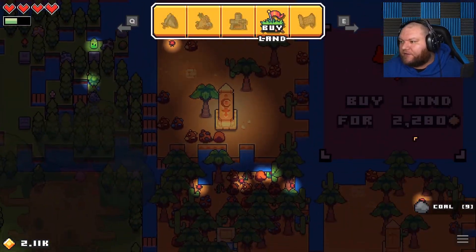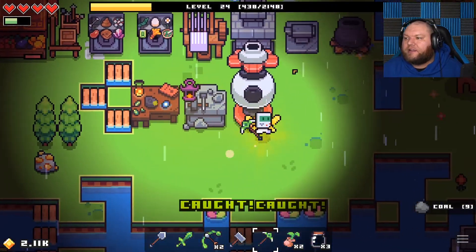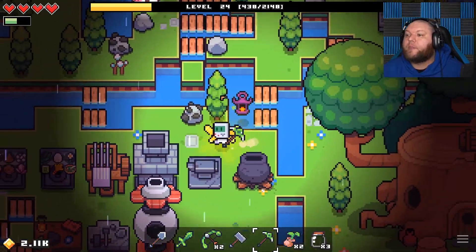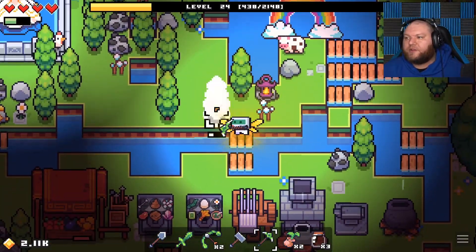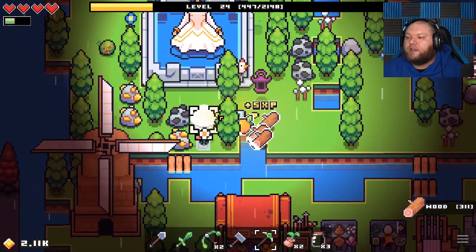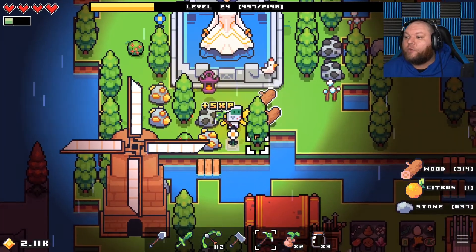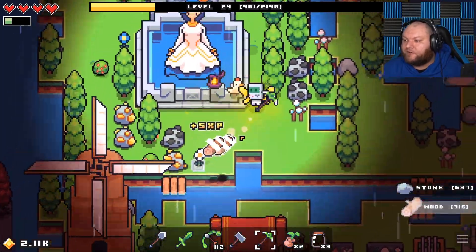I'll sell that too and we'll keep the gold ore. Does that actually give us enough? 2280 — I'm at 2.11k, god damn it. So we're close, but we're basically just going to keep farming stuff until we get to that new island. Oh we do actually have a quest I totally forgot about.